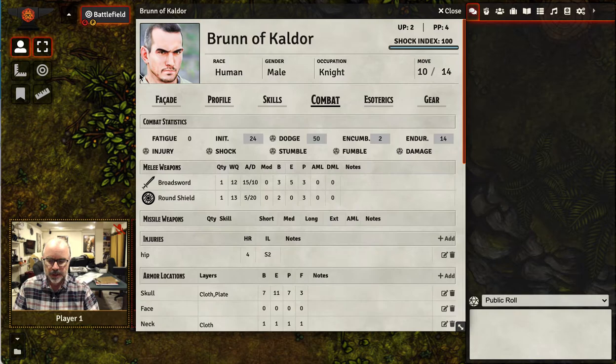At the top of the page are the at-a-glance combat stats that you need: your fatigue, your initiative, ability to roll a dodge, your rolling for shock, stumble, and fumble. These are the things you will often need, and they're right here at the top.